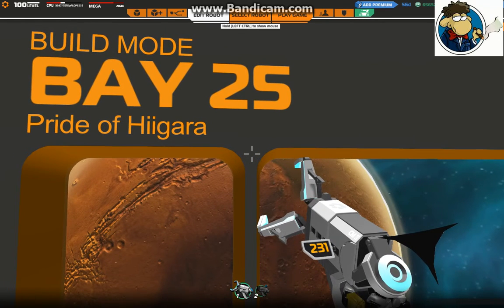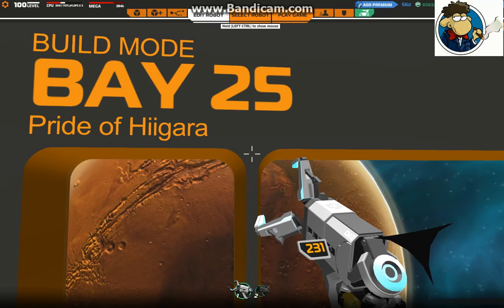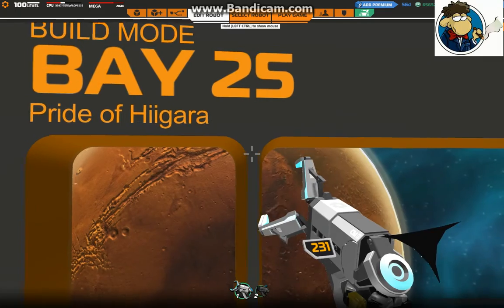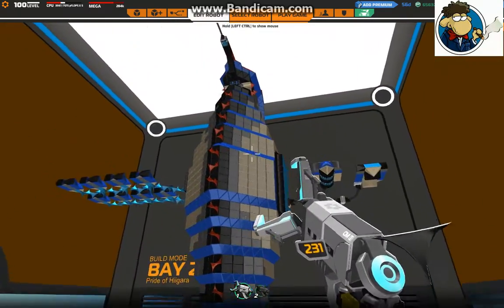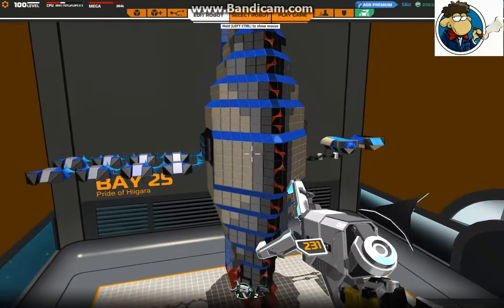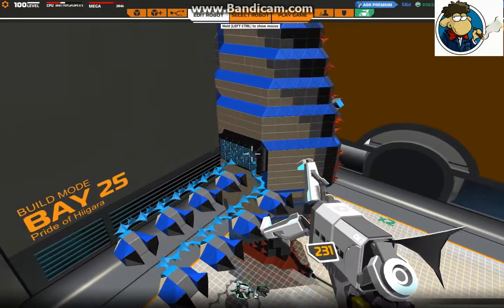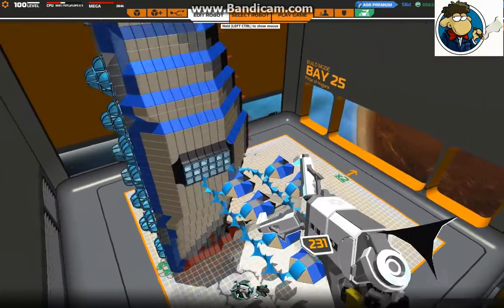If you're not familiar with that RTS, I really recommend that you check that out. It inspired me to make this art bot, a bit of a labour of love. And yeah, here it is — the Homeworld mothership. It basically carries the whole of the Hagaran race across the galaxy, from the exile world of Karak to Hagara.